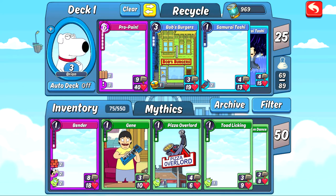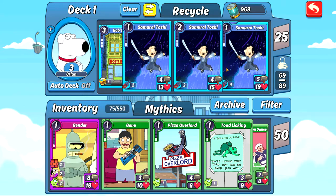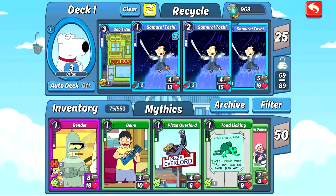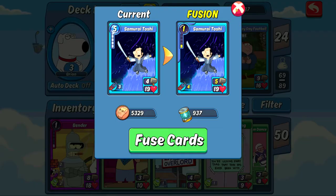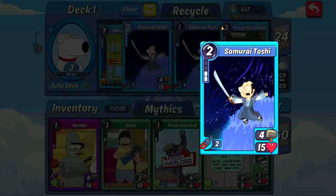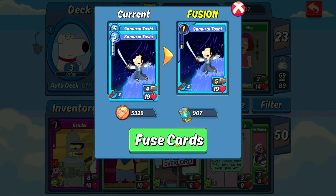Let's go ahead and take a look at our deck. We did some researches and got some combos put together. Should we add Bender to the deck? I feel like we should. I've got a lot of Samurai Toshi cards in here — I'm gonna spend some watts, we've got almost a thousand. I'm gonna upgrade both of these Toshi cards so that I can fuse them together, and then I'll add Bender into the deck.